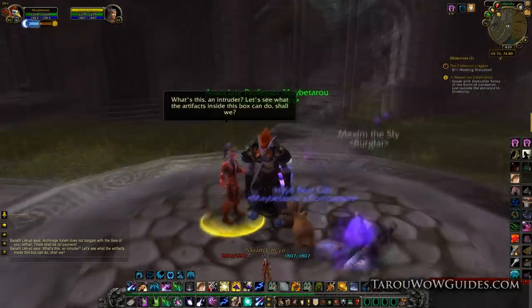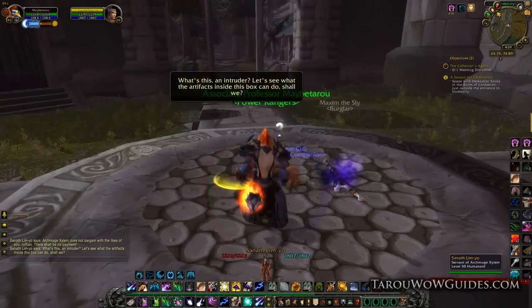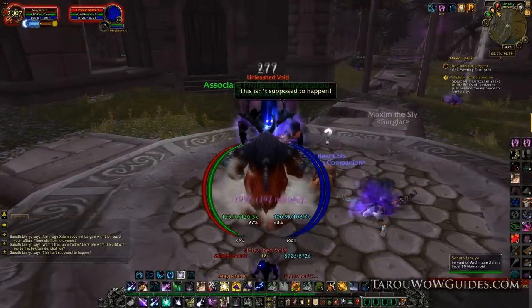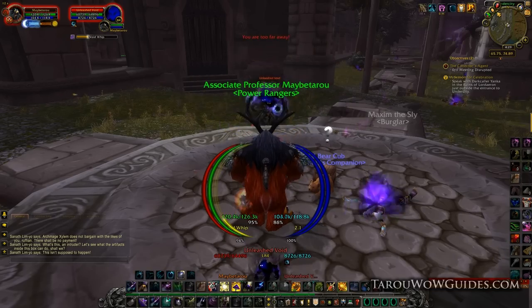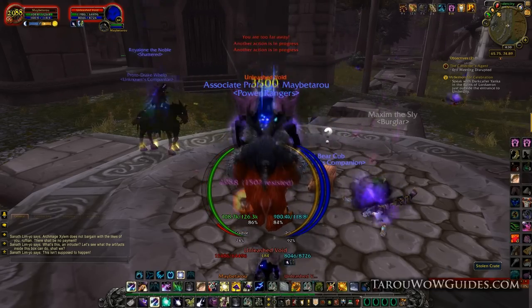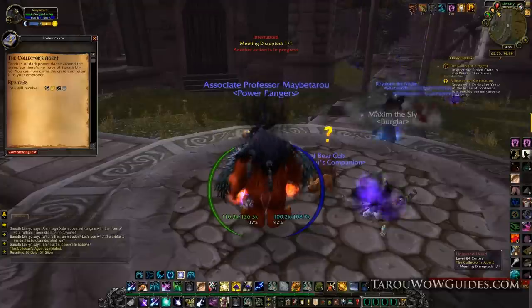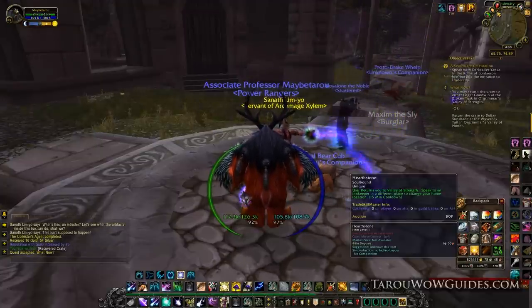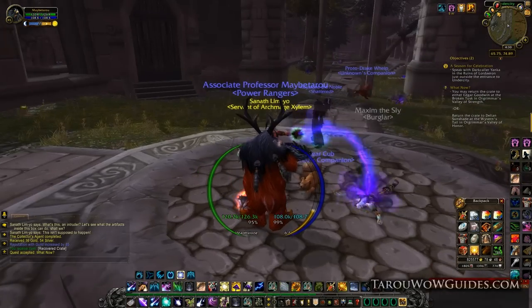Once you get there, just sit and wait through some dialogue and into the storyline. Then there's going to be something that spawns. If you're a low level, you might see 65K HP and think 'oh my God,' but don't worry — it seems to scale with your level, so the lower level you are, the less HP it's going to have. Once you get that completed, hearth back to Orgrimmar.